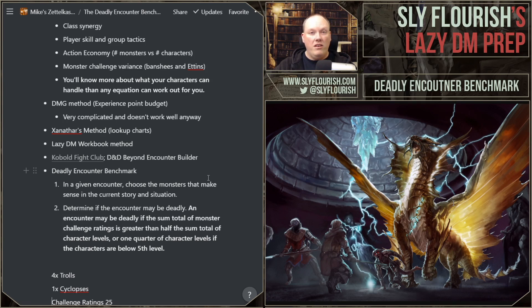The only thing you need to remember: an encounter may be deadly if the sum total of monster challenge ratings is greater than half the sum total of character levels, or a quarter of character levels if they're below fifth level. Take the total character levels, add them all together, divide in half, and that is your deadly benchmark. Anything higher could potentially wipe them out. Anything below that, you're probably okay. If they're below fifth level, quarter it. So for five level-three characters, that's 15 total levels — a quarter of 15 is about 3 to 4, so a total CR of 3 to 4 is roughly the deadly benchmark for five third-level characters. It's a rough gauge, not a perfect one, but it's just enough — and it's something you can keep in your head.